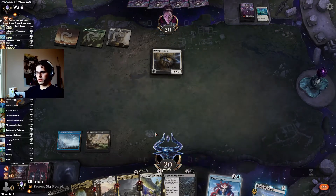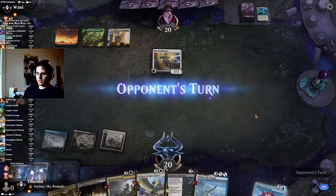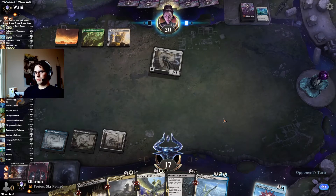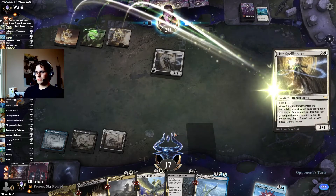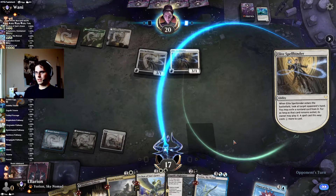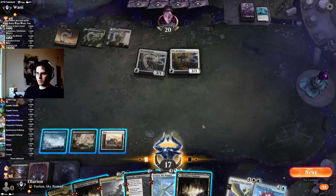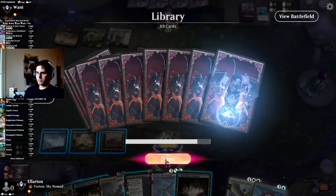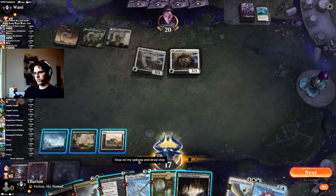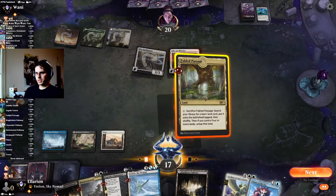Spellbinder takes probably the Archon — maybe Doom. If they take the Omen that makes my next turn easy at least, but I don't think they will. They do take the Omen. Okay — I will then play Yorian, hold the Nightmare for a target, and possibly to trigger our Archon. Second Spellbinder, of course — third game in a row they've had multiples of that card. Now they take the Archon. No, we can flash an Omen on upkeep and play Doom — I think that's the best available play. Let's get our double white setup.